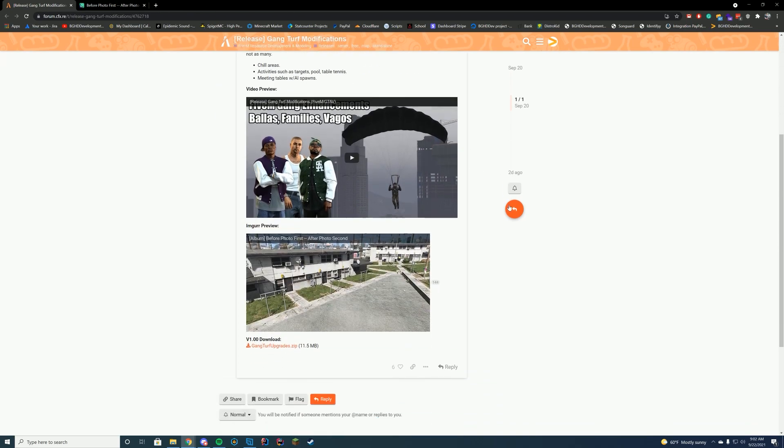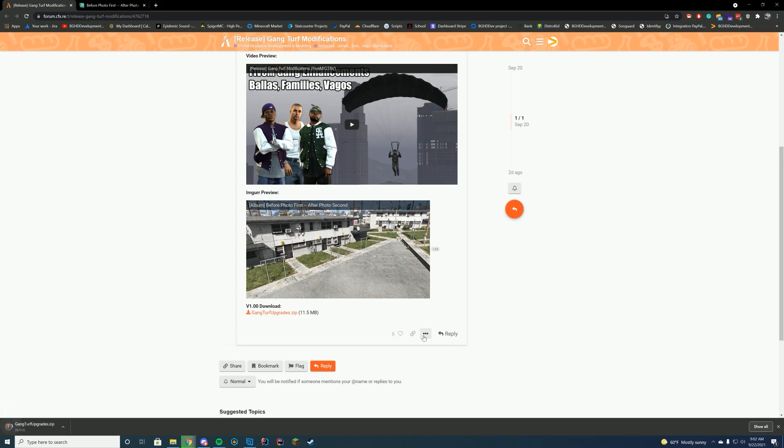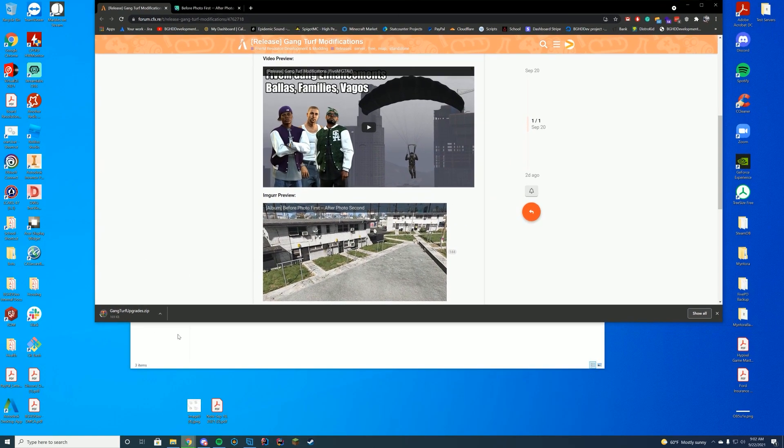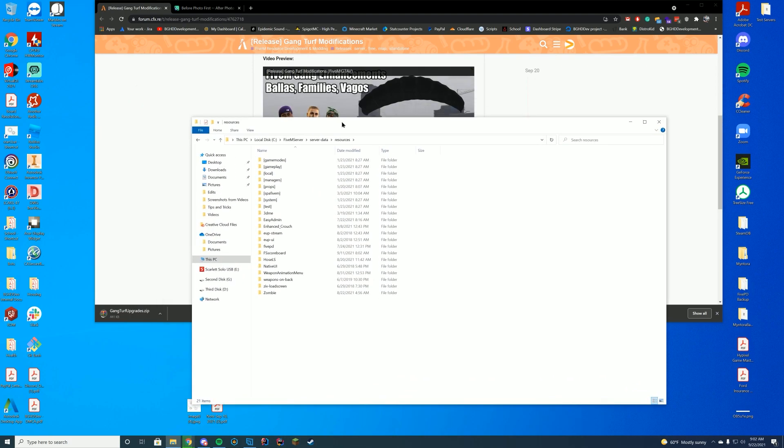In order to download and install this, just like any other resources, you're going to go to the resource page linked at the top of the description and click the 1.0 download. It's going to take a moment because sometimes the download servers are slow, and then it's going to start downloading. While this downloads, we're going to go to our server data resources folder. If you're on Zap Hosting, this may be FTP for you.